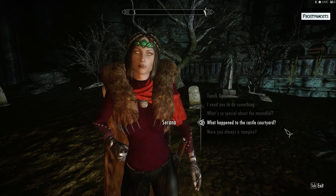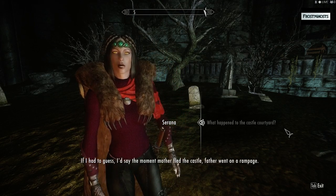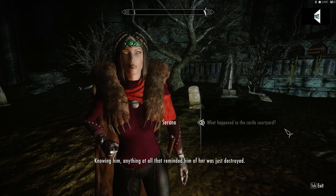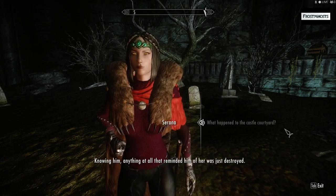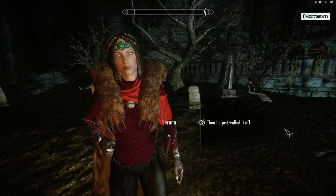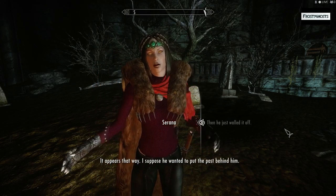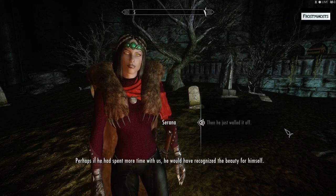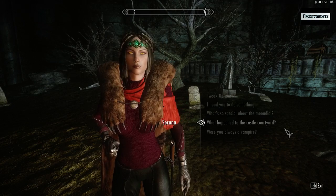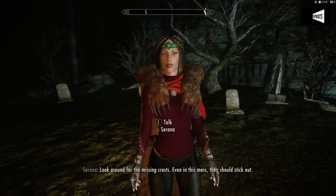What happened to the castle courtyard, anyway? If I had to guess, I'd say the moment Mother fled the castle, Father went on a rampage. Knowing him, anything at all that reminded him of her was just destroyed. Then he just walled it off? It appears that way — I suppose he wanted to put the past behind him. Perhaps if he had spent more time with us, he would have recognized the beauty for himself. Look around for the missing crests. Even in this mess, they should stick out.